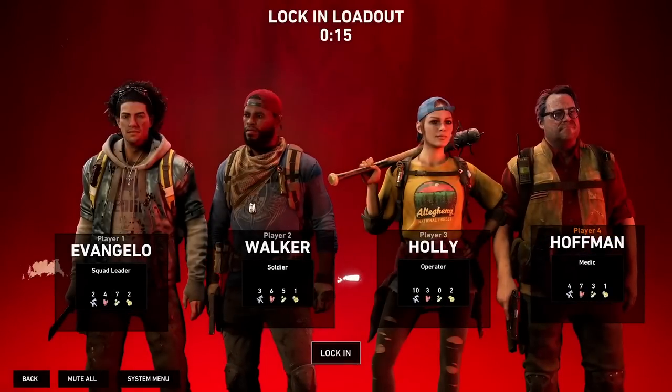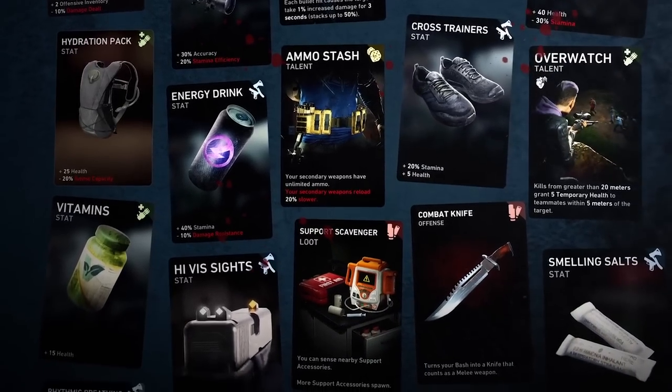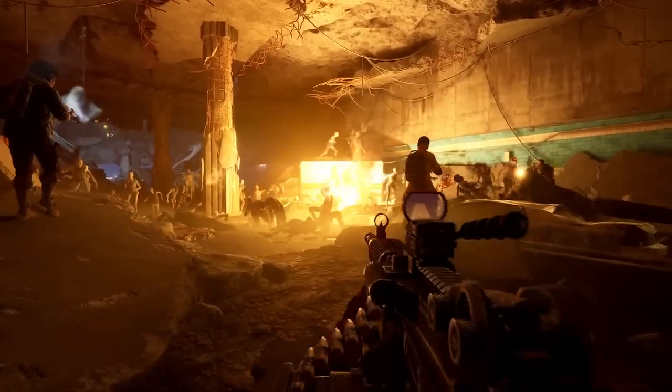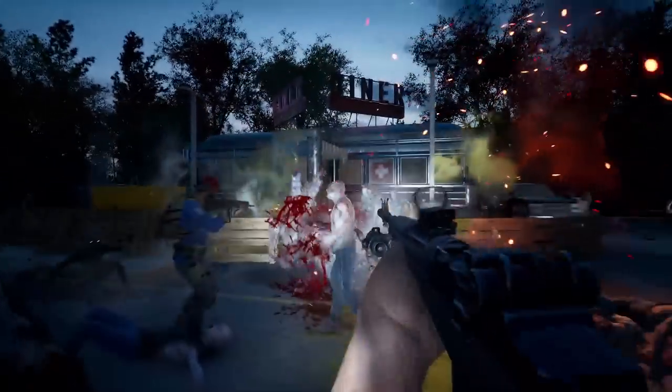You can jump right into the action by choosing a pre-made deck, or dig into Back 4 Blood's vast customization. It's your choice how deep you want to go. Each player gets dealt a set of cards from their deck, and can strategize with their friends over which to play. These cards offer buffs and bonuses that can amplify any playstyle you choose. Keep it up, and the ridden don't stand a chance.